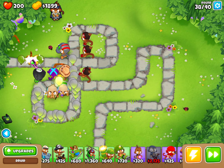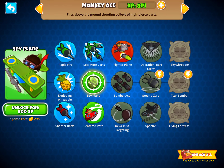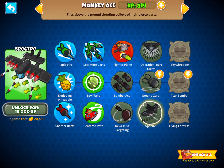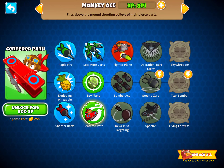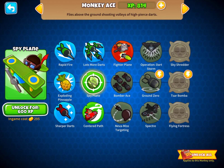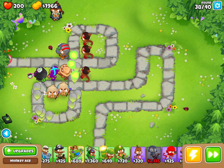Let's get one of these guys — Monkey Ace. So there's Spy Plane, Bomber Ace, Spectre, Flying Fortress. Why are these so many dollars? Should I get Spy Plane, Centered Path, or Centered Fast? I'm just going to get Spy Plane. Actually, get this one — okay, I got it.